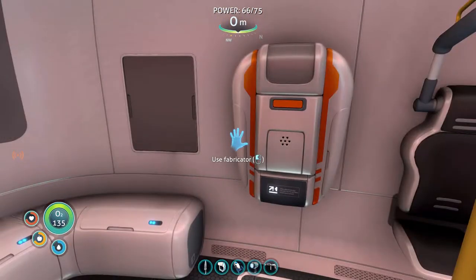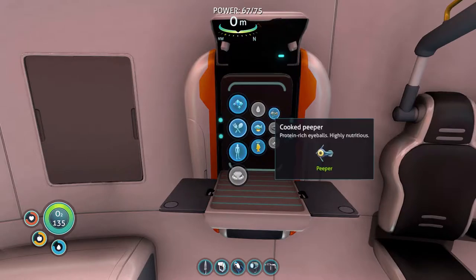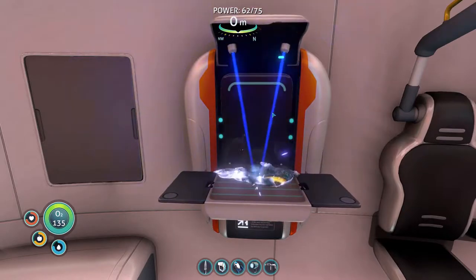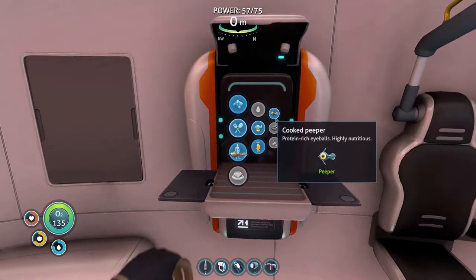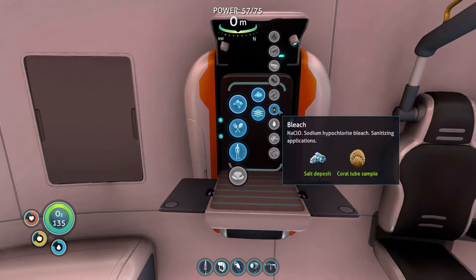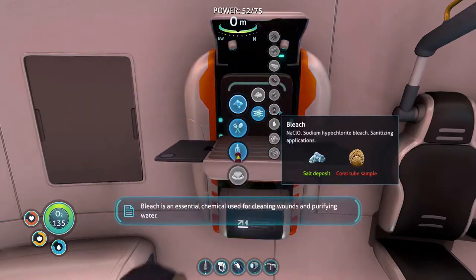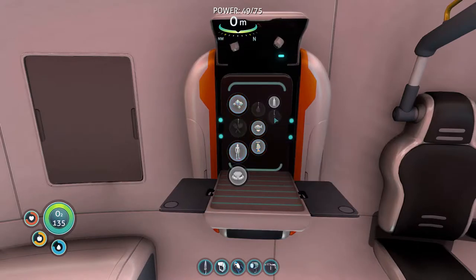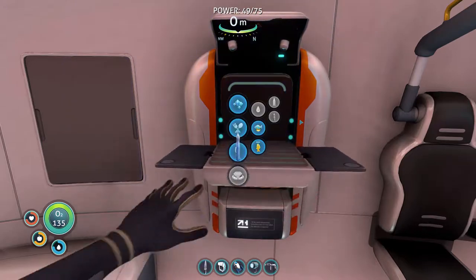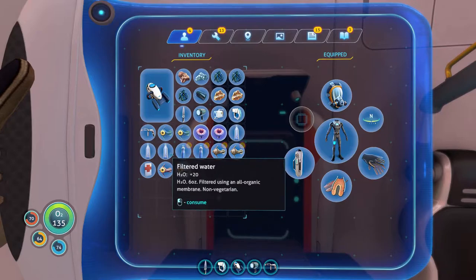Let's make a few things here really quick. I picked up some fish so we can have some breakfast. You're not breakfast. You're breakfast. Mmm, delicious. I grabbed a coral sample because I wanted to try if the bleach water is any different. Coral tube samples — you just go up to the coral tube and punch it with a knife. Bleach is an essential chemical used for cleaning wounds and purifying water. This is disinfected water, and that seems different — plus 30 instead of plus 20. Nice.